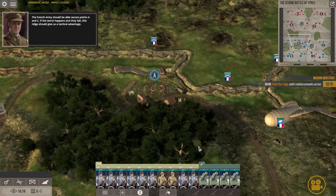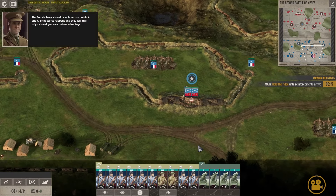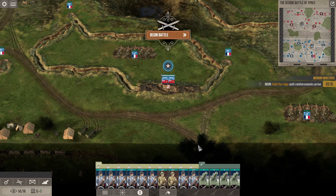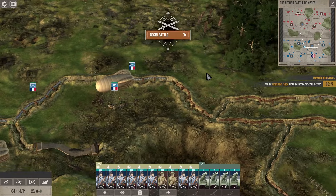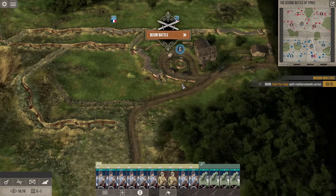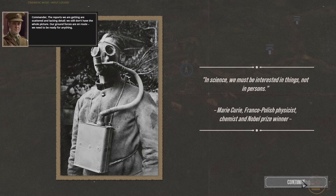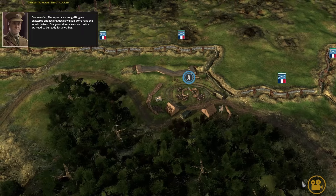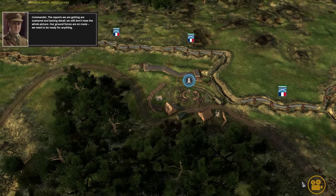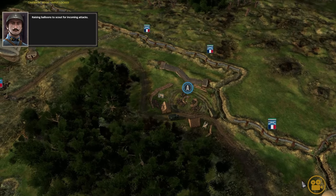We're here to provide support to the French army by filling the holes in the line. Keep an eye out for enemy movement. The French army should be able to secure points A and C — if the worst happens and they fail this ridge, that should give us tactical advantage. Not great, but for a pre-made trench I'll take it. I much prefer my Zed formations. Reports we're getting are scattered and lacking detail; we still don't have the whole picture. Raising balloons to scout for incoming attacks.